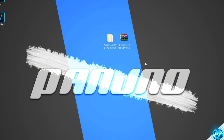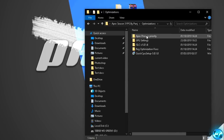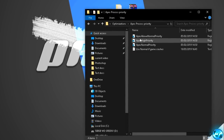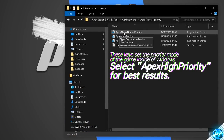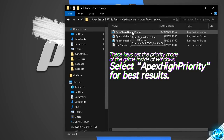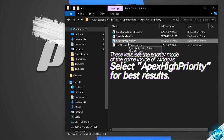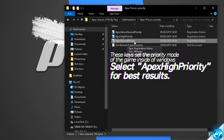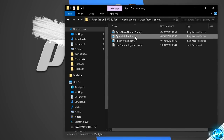Piggybacking off of that step, go inside of the FPS increase pack once again, this time going inside of the optimizations folder. You'll be met with a folder titled 'apex process priority'. Double click on the folder and you'll be met with three files. For most people watching this video, you will find the best results going with apex high priority — double click on high priority, select yes, and that optimization has now been enabled. Apex will always boot into high priority within Windows.